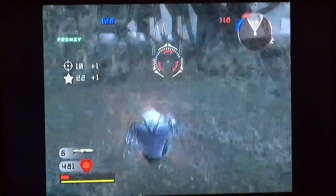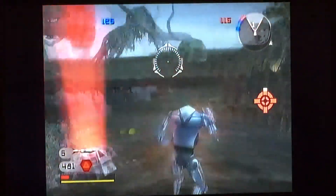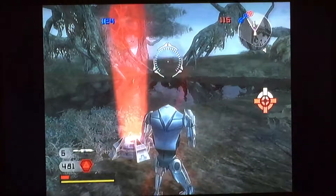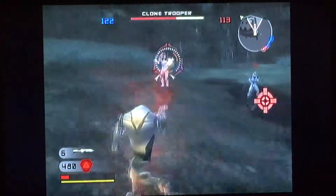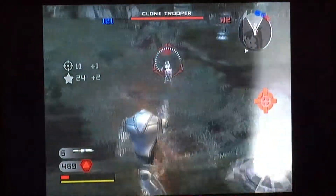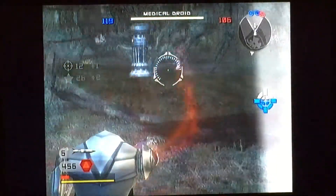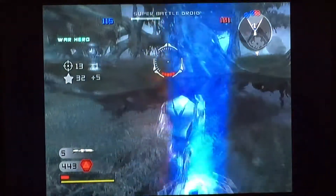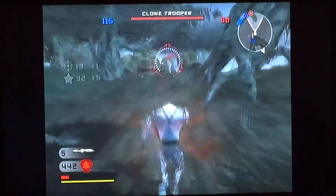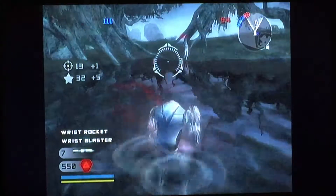I'll share with you guys my tactics right here. Either try to kill everyone on the enemy team and just wear down their reinforcement count, or make a land grab for all their CPs. Personally, I think the former option is easier. They only have about 97 reinforcements left and I have over 100, so let me choose my respawn point.